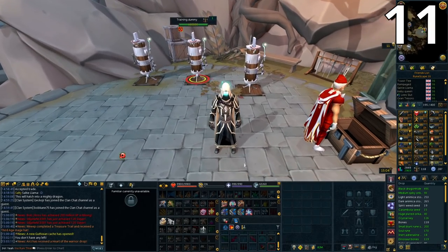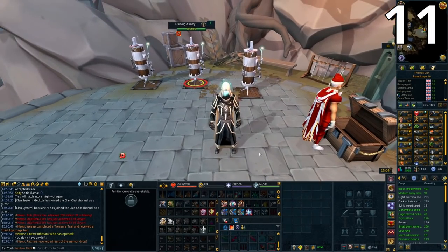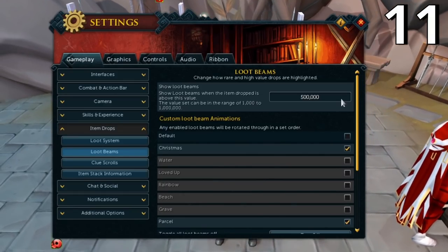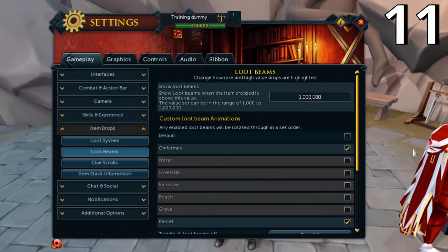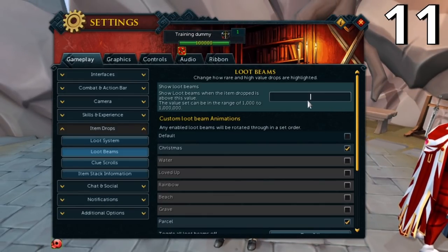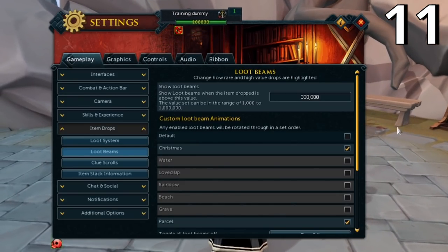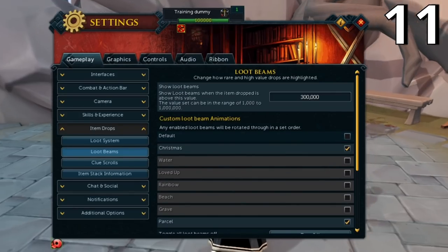For people who like to AFK but don't want to miss big drops, go to Settings, Item Drops, and Loot Beams. You can change the loot beam value so you only get notified for drops above a set threshold. For example, AFK'ing Vindicta you could set it to one million coins, so only drops worth over 1M notify you. At Helwyr, setting it to 300k means every worthwhile drop gets a loot beam. Adjust it however you want whenever you need.